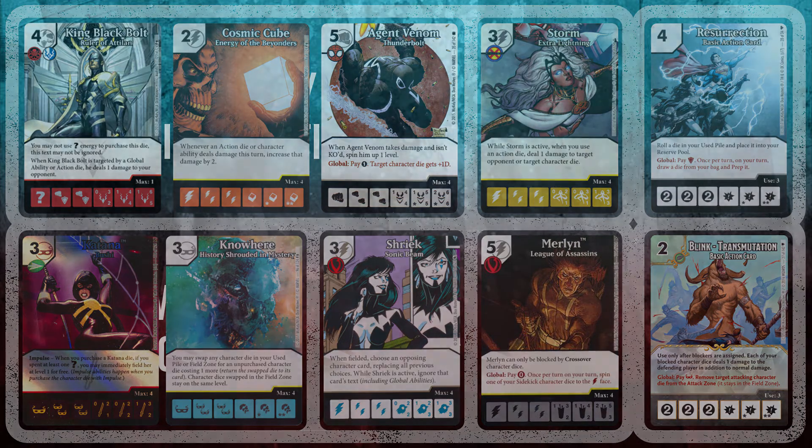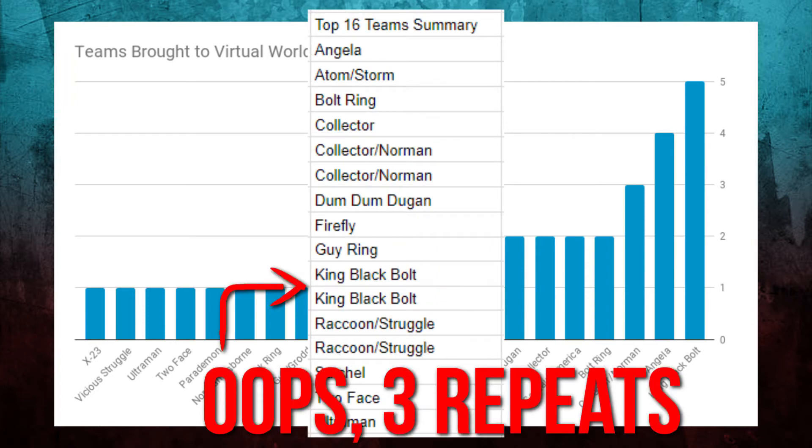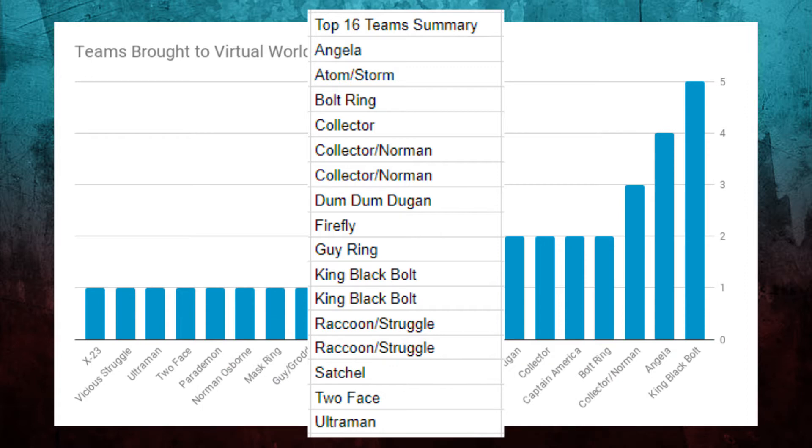It turns out I was not the only one who brought King Black Bolt — five players total brought it, making it the most popular team in the tournament. Angela Infiltrate was second most popular with four players, and Collector Norman was third with three players. Those top three teams only made up about 31.5% of teams; the other 68.5% were extremely varied. After five Swiss rounds, the top 16 featured two Collector Normans and two Raccoon Struggle teams, with the rest being a rainbow of different teams.